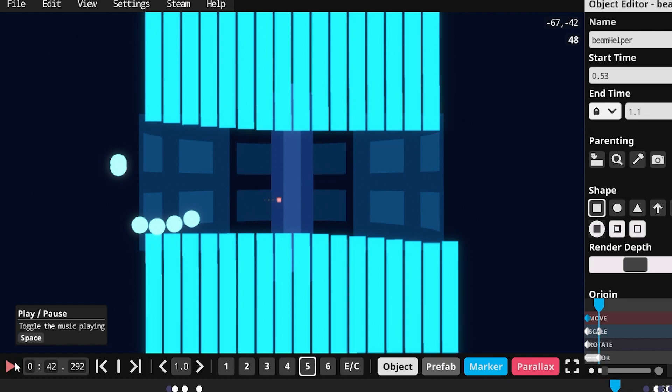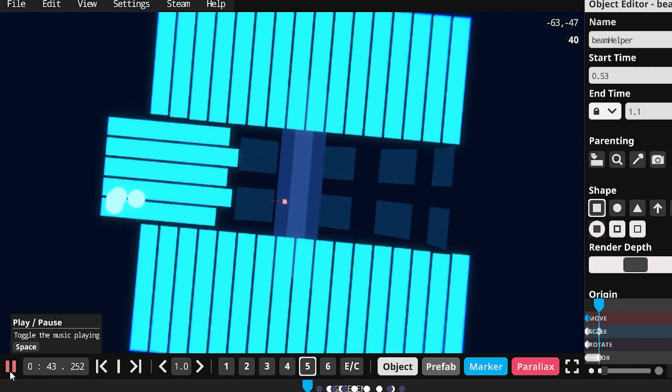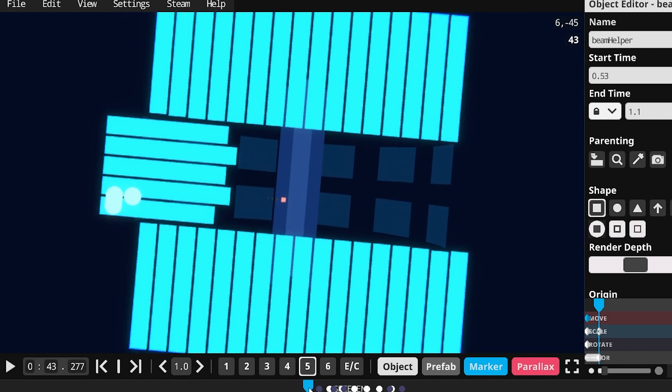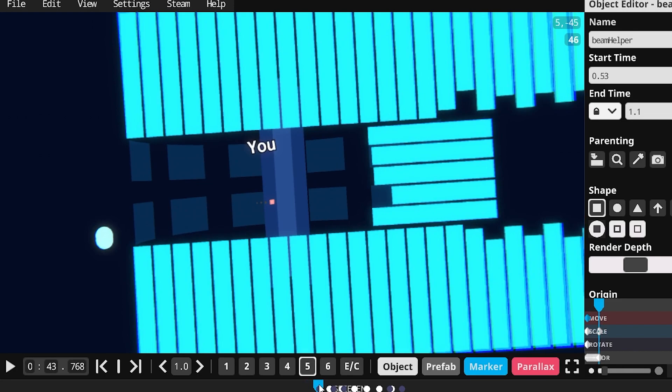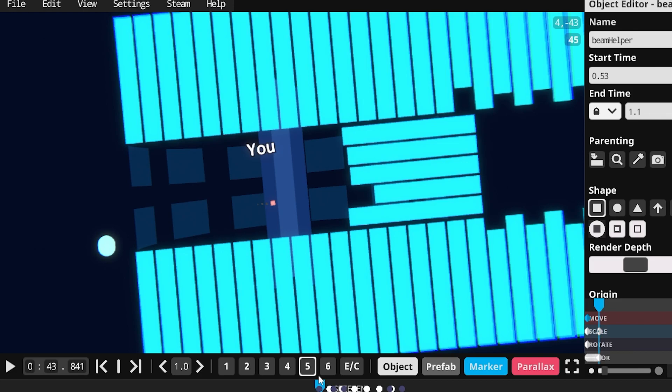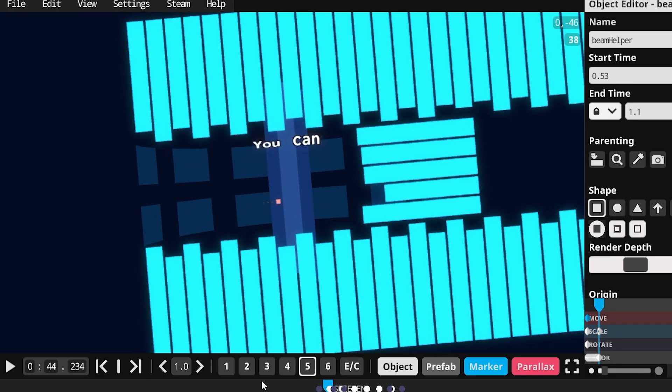Now comes the part everyone's been waiting for - the part where it spins. First let's see what happens and then I'll explain how I actually do it, which is surprisingly simple. You'll notice I did some parallax there just to make it look better. All the bars on the right just kind of spawn in because I did not think about teleporting them around, so there's literally just a bunch of bars. I don't reuse any of them - they're just all there for when we start scrolling. These guys on the side just spawn in and now we start spinning.